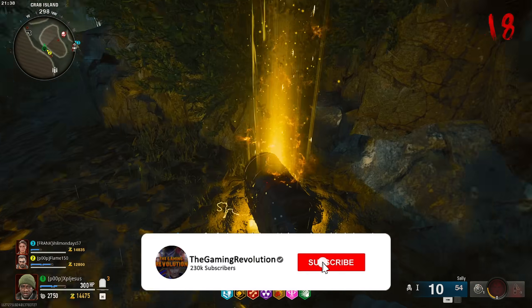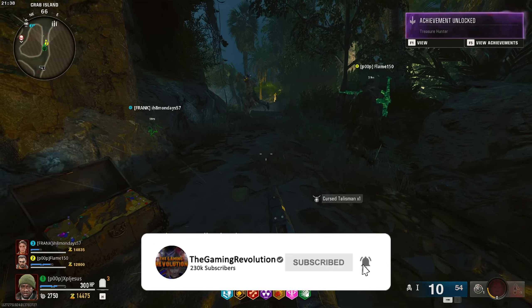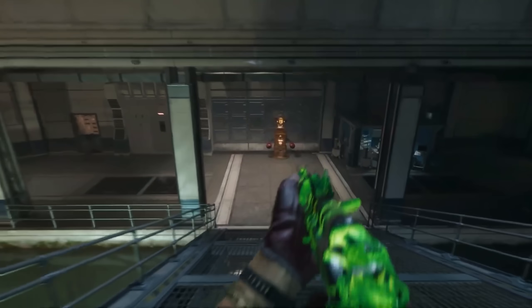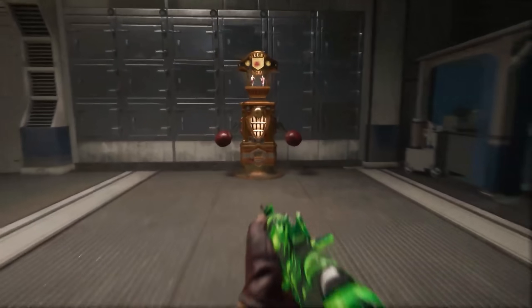This is the Treasure Hunter easter egg on Terminus in Black Ops 6 Zombies, and this will also get you the Treasure Hunter achievement/trophy, which is to find the final talisman.